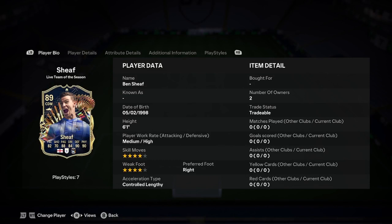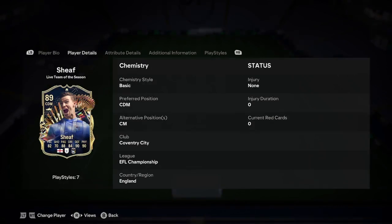Let's have a look at this card then. Ben Sheath — 6'1", medium-high, 4-star, 4-star, right-footed, controlled-lengthy. You can play him centre-mid or CDM, so we'll discuss which one he fits into better. I can already tell you just by looking at the base stats — CDM.